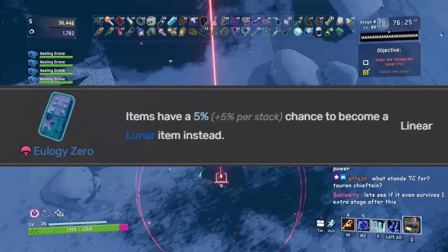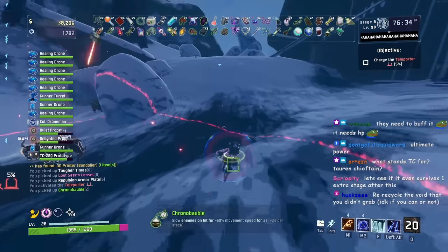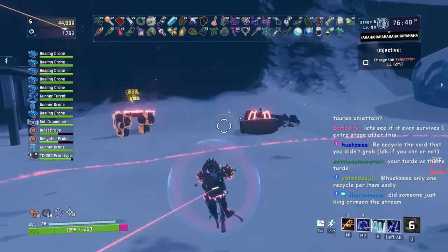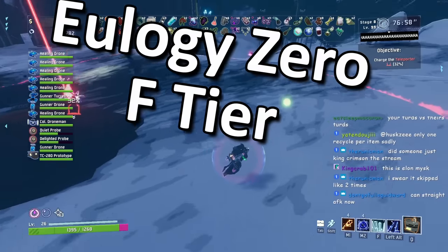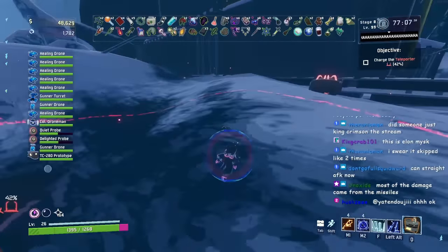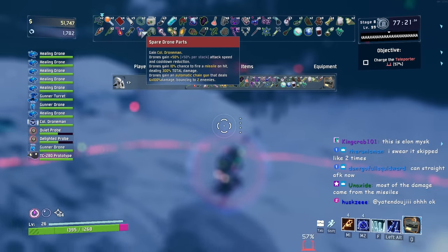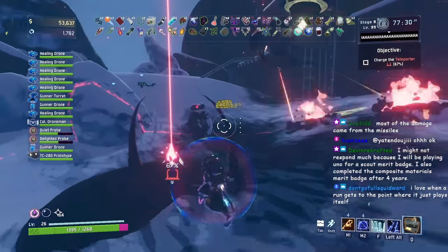Next up is Eulogy Zero, a Survivors of the Void DLC item. Items have a 5% plus 5% per stack chance to become a lunar item instead — in chests you won't know, but in multi-shops and 3D printers you'll see it ahead of time. I consider Eulogy Zero F tier. The biggest issue is it works on legendary item chests, so that chest you farmed 5,000 gold for? You might get a Purity instead. That alone is F tier. Avoid it at all costs.